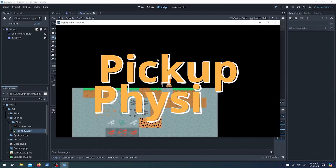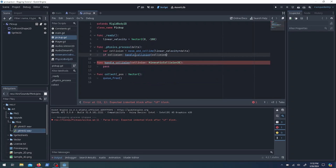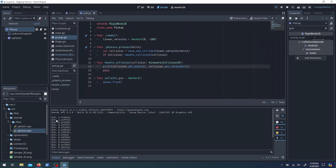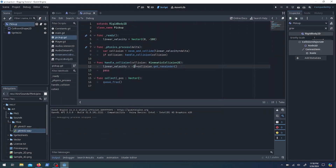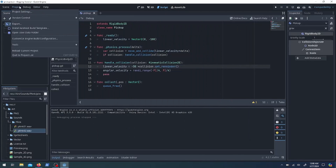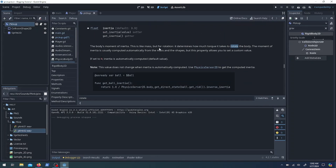Now for pickup physics — I want the pickup to bounce a little when it lands. When we get the collision, there's leftover velocity from get_remainder, and we rotate it backwards by multiplying by negative one to simulate a bounce. I set a coefficient on it, scaled it with delta, and also gave it a little angular velocity so it looks like it's rolling as it falls.